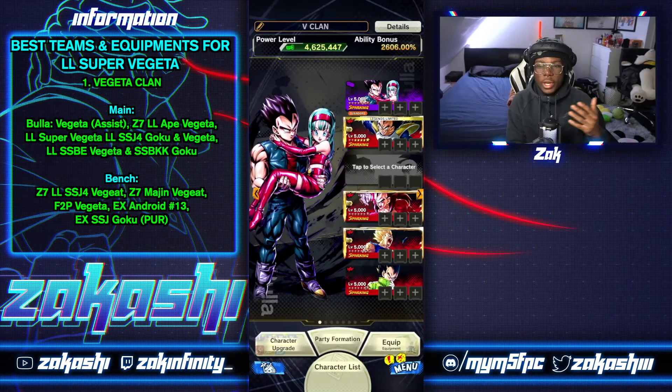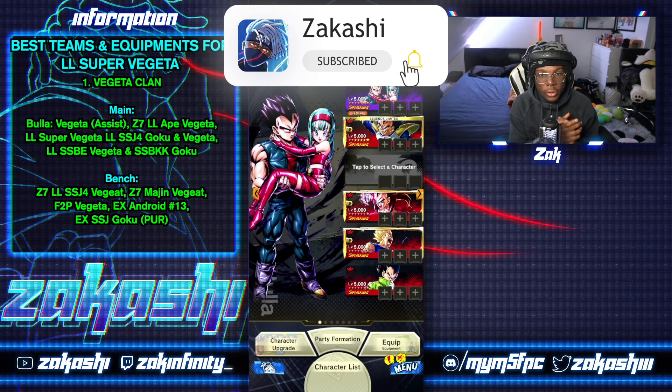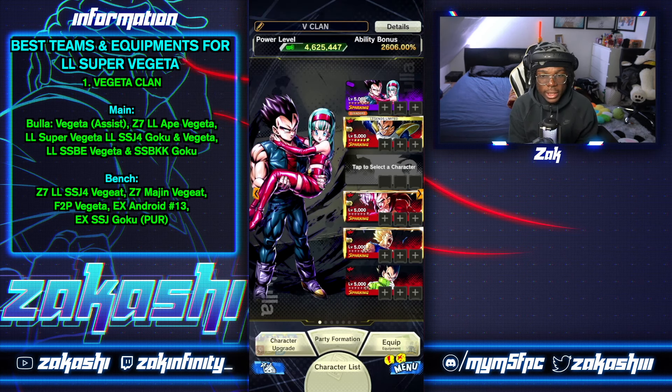The first team is obviously Vegeta Clan. I've got a red, red, purple setup where you'd be using Ape Vegeta, LF Super Vegeta — who this video is about — and Bulla, with Vegeta on assist. You'll be running red, red, purple with double Zenkai buff and an HP buff with the SSB Jacket Vegeta.